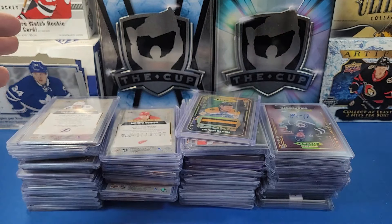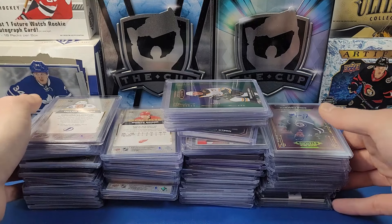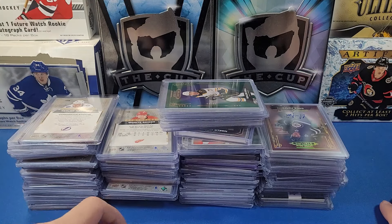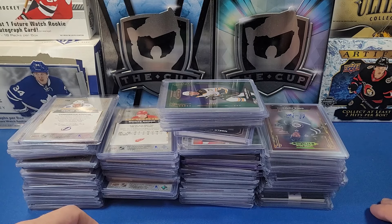Two other autos pulled from the 12 random boxes: a Jack Campbell Gravitas auto — a very random card — and a Matthew Phillips Rookie Excellence rookie auto. That wraps up my Stature cards along with the base cards on top. Let me know in the comments which was your favorite — my personal favorite is the Cole Caufield number to 10, the Jamie Drysdale rookie patch auto is also really sick, and the Perfetti red autos are really cool. I love the patch cards in this product. Thanks for watching and stay tuned for more breaks!